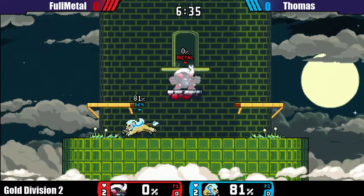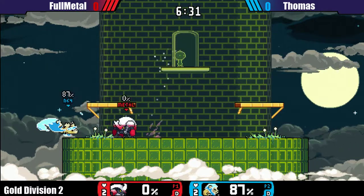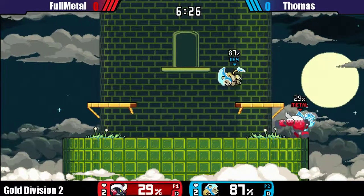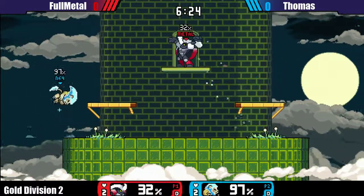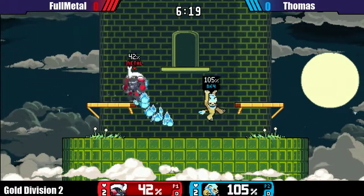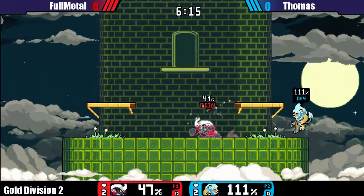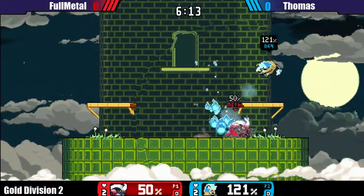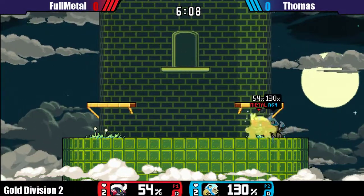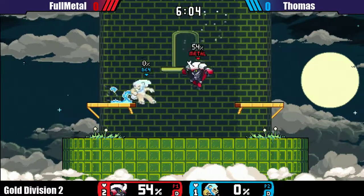All right, both on two stocks — yeah, two stocks each, but with a small lead for FullMetal. Zetterburn... I feel like Zetterburn can have a big combo and still only does like 40% damage. So when I just don't look at their percent I feel like 'oh, he's bringing it back,' but it's still like a 50% damage difference. And now FullMetal takes a stock on Thomas.